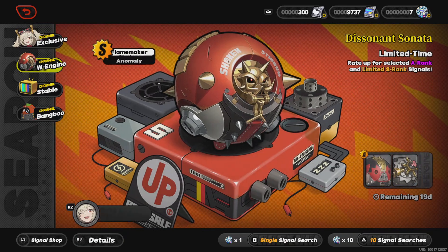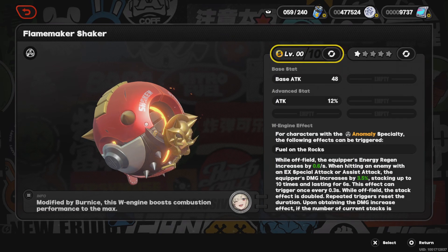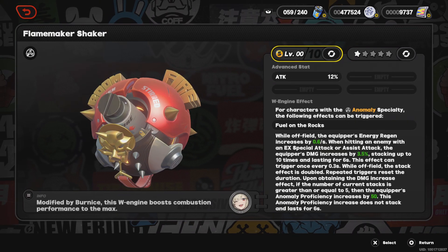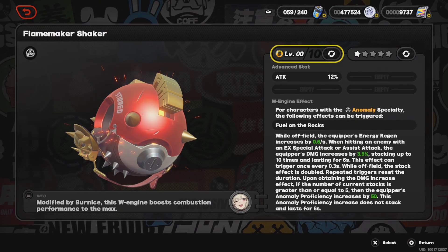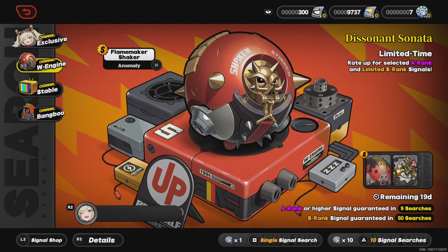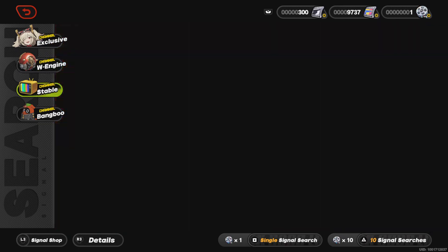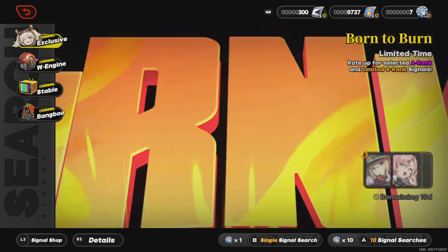Her W-Engine provides attack. There are probably other options available for her, but this is what she has. She's basically attack-based, which is kind of interesting for an anomaly character.